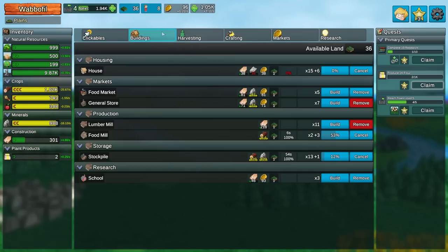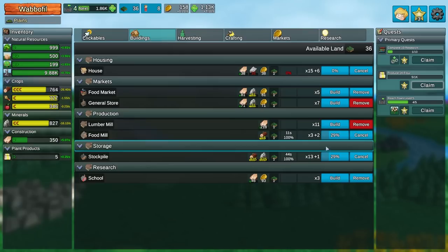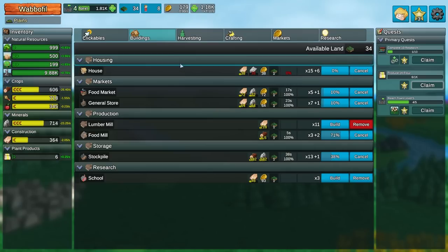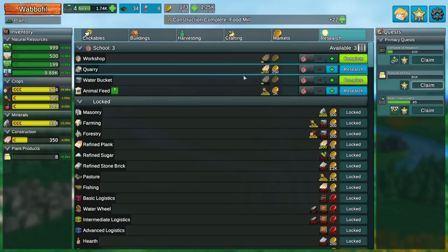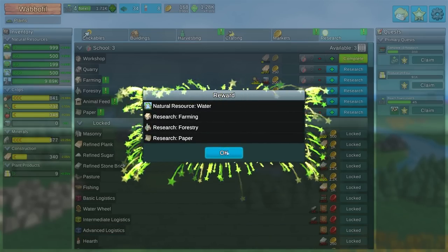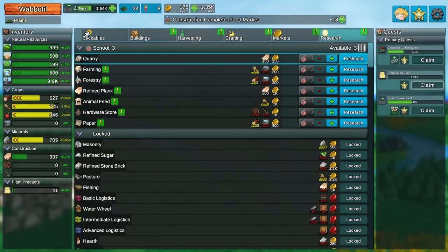I'm making multiple stockpiles. Anything else? Neither of these are too expensive, so I might preemptively pick up a couple of those. We now have water buckets. So farming, forestry, and paper - that's probably how we get more natural resources back. And then workshop for some higher stuff. I think what we're going to need though is the quarry. Let's take a look at this. We're also going to need workshop. Let's work on that flour.